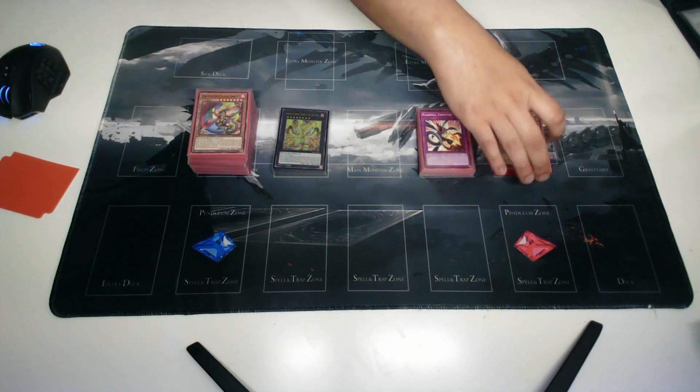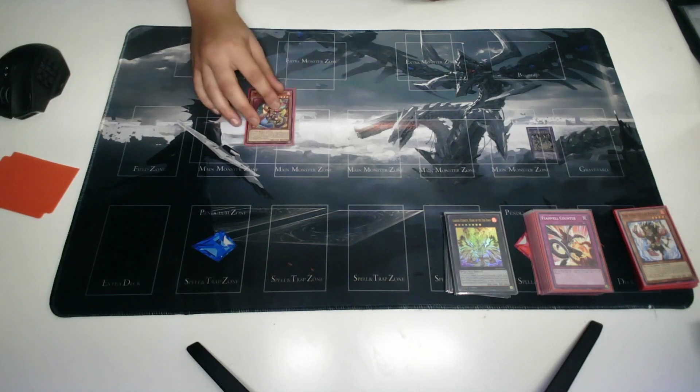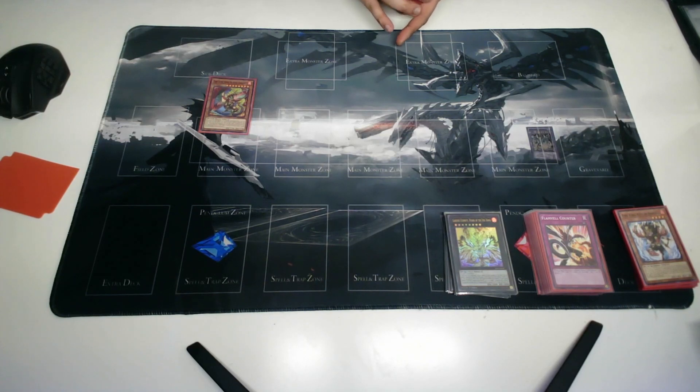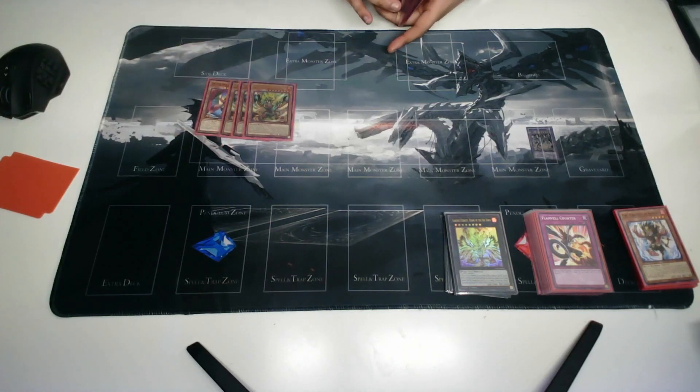The first card we have is one OG Garunix — he's kind of used as an interruption, he's not really a great extender but he can be used as one in some situations. Then three of the new Garunix — he's basically the heart of the deck, he makes the deck run, and he is absolutely necessary for every single combo. He is probably the best extender in the deck.